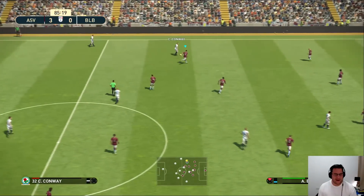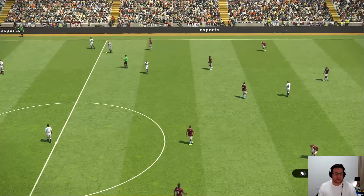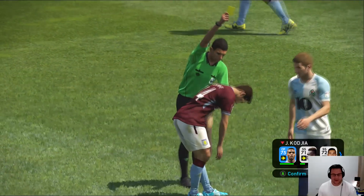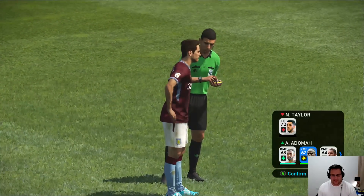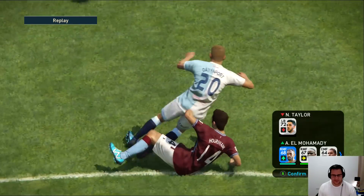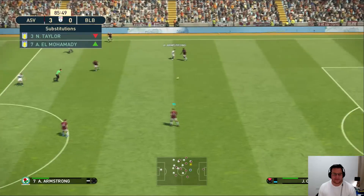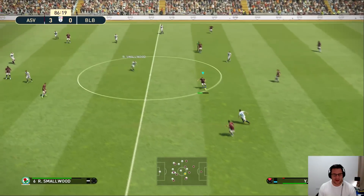Hurrihan flies in very late on the Blackburn Rovers midfielder and will probably get a yellow card — and he does, he gets a yellow. We're going to have to make another sub because he is dead on his feet. We'll put El Mohamedi at left back for now — he can play there. Aston Villa get a bit of a fortuitous throw — the referee played advantage and they didn't end up with a free kick for Blackburn Rovers, when they probably should have done.